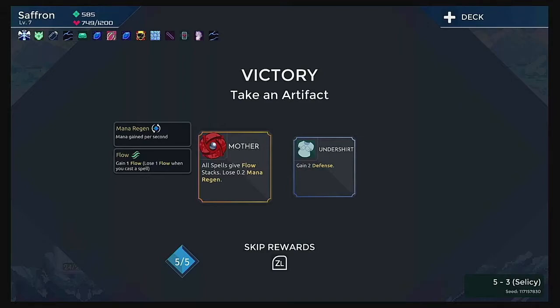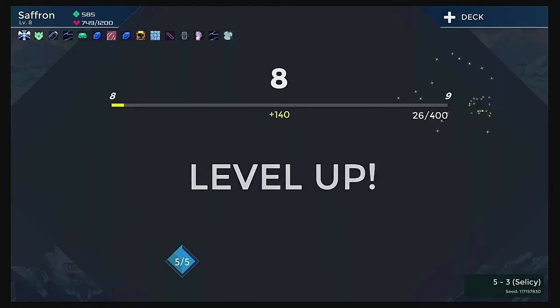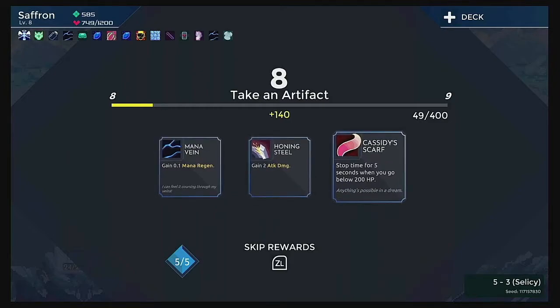Mother — all spells give flow. You lose 0.2 mana regen. That's tempting, but I don't have any flow synergy in my deck, so I'm going to skip it. I'll go for the Undershoot instead — gain 0.1 mana regen, stop time for five seconds when you go below 200 HP. I'll take it.